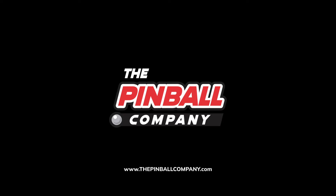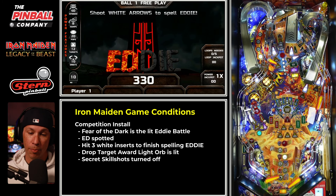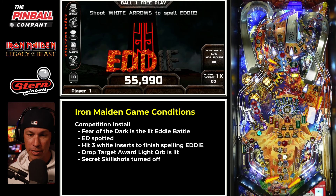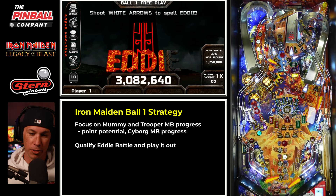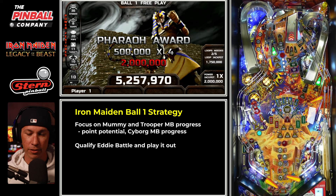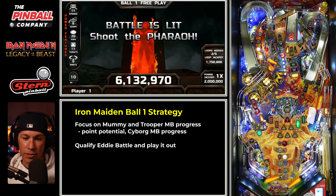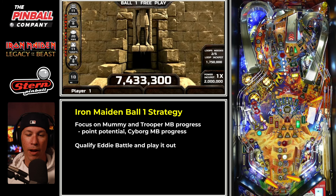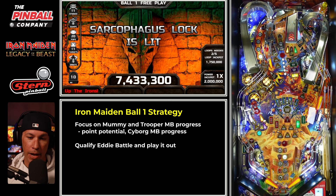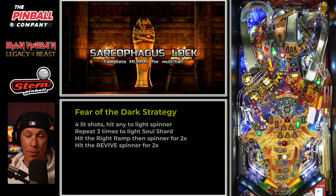Let's get to the gameplay. I played this a couple of months ago. Because I had a ball save on, I did go for my 2x playfield off the get go, which means you can plunge it up the loop back to the upper flipper and try to hit that end target that's lit where the super jackpot usually is — that'll automatically light your 2x playfield. I ended up getting my targets down at the top, giving me my locks lit immediately. I want to prime up my trooper locks and my mummy as well, by hitting the sarcophagus lock after hitting the captive ball a few times to spell mummy.